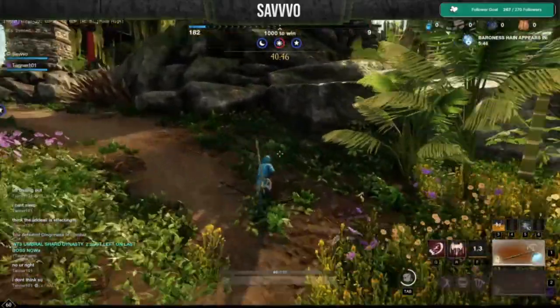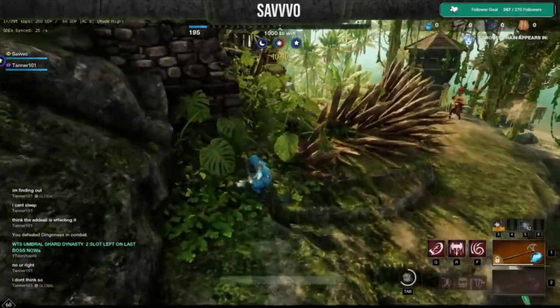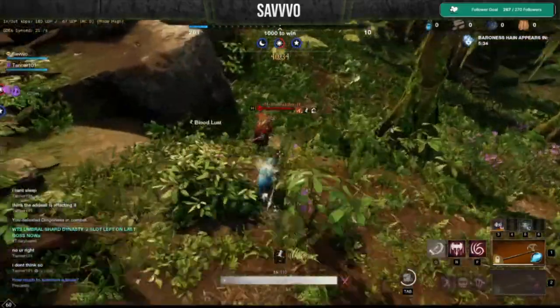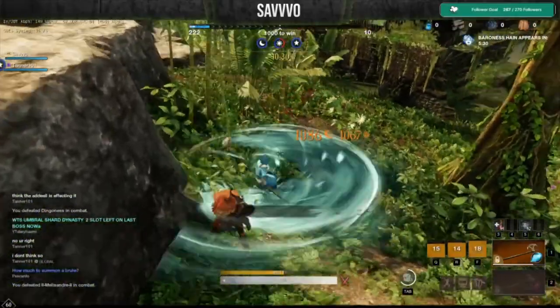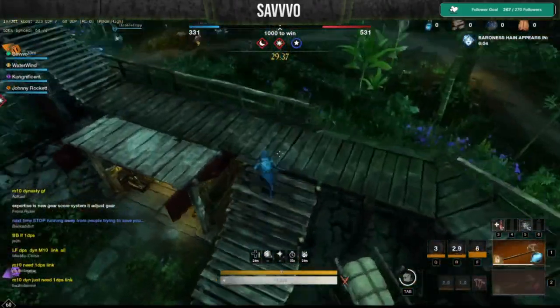Hey everyone, in today's video I'm going to go over a light melee assassin build in New World which I find is not only a lot of fun but also pretty darn effective. Now most of the time when you think of a melee assassin build you essentially jump straight to sword and board or blunderbuss or something along those lines, but in this video we're actually going to review a build that focuses on the greataxe and the hatchet.